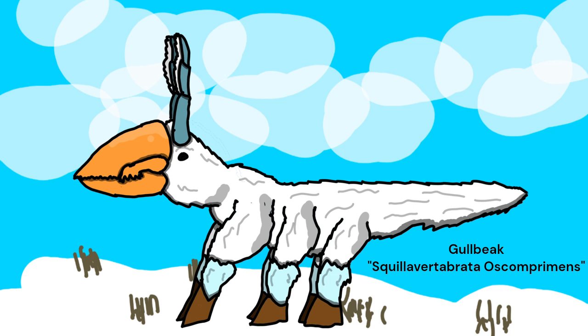The gullbeak is in the clade of squilla vertebrates. Descending from the snow shrimp, this clade has convergently evolved with vertebrates, turning their exoskeleton into an endoskeleton, their mandibles into a beak, and also becoming endothermic. All of these allowed them to survive the glacification of Scalana and spread all across the south pole — not only surviving, but thriving. These gullbeaks are about 6 feet long and 100 pounds, very light since their bones are made out of chitin, which is lighter than bone.